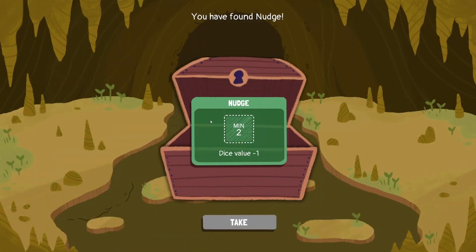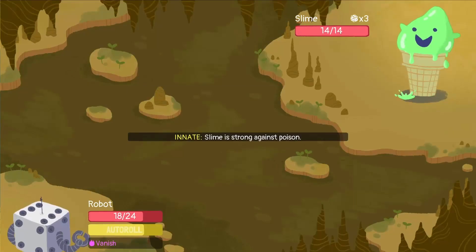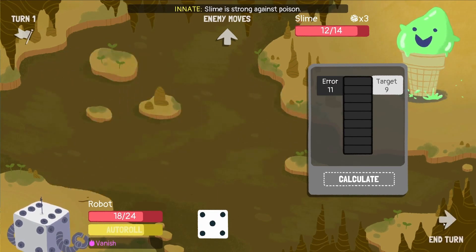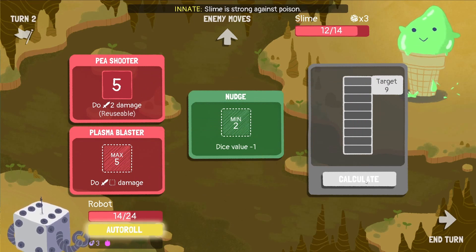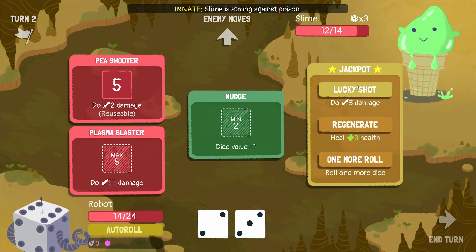Notch dice value minus one - that's not a duplication so that should be fine, not the best thing in the world but I'll take it. A slime - he can do poisons. Let's start calculating. A six - that's not exactly good because that leaves us only with a 50/50 chance, so we probably need to use this right here just to make sure we're doing anything this turn. Put it into the pea shooter and calculate - it's an error. We're getting four poison here but we actually got the jackpot right here.